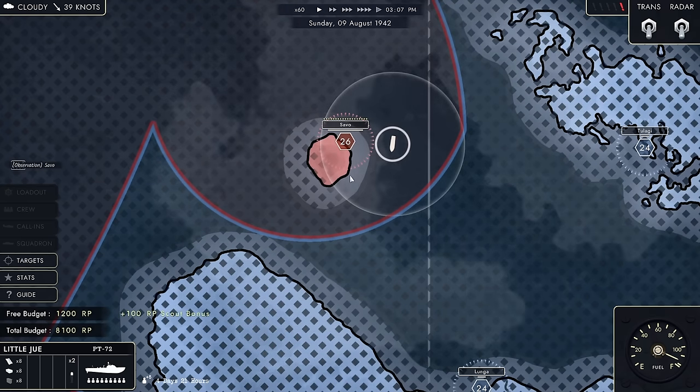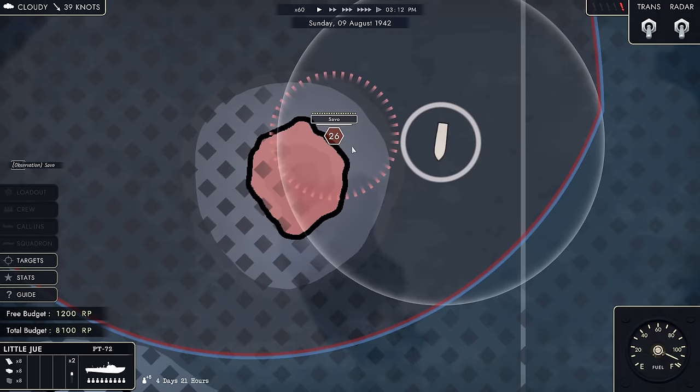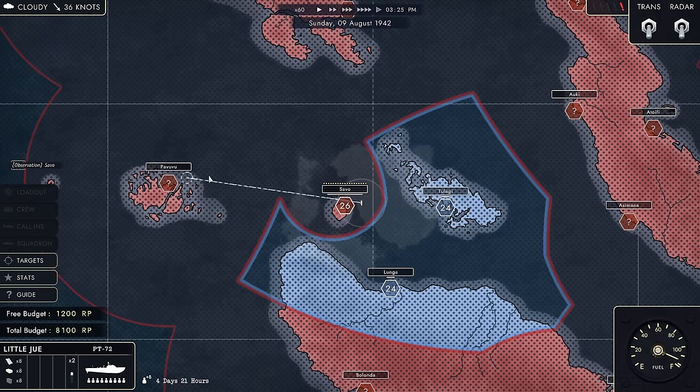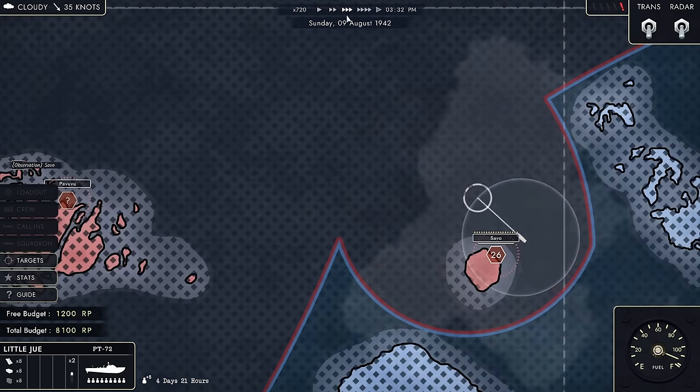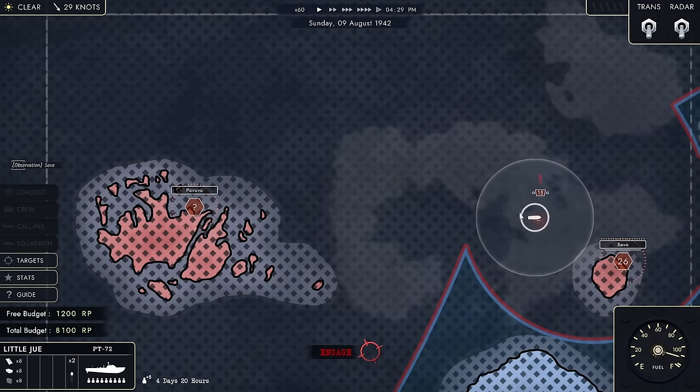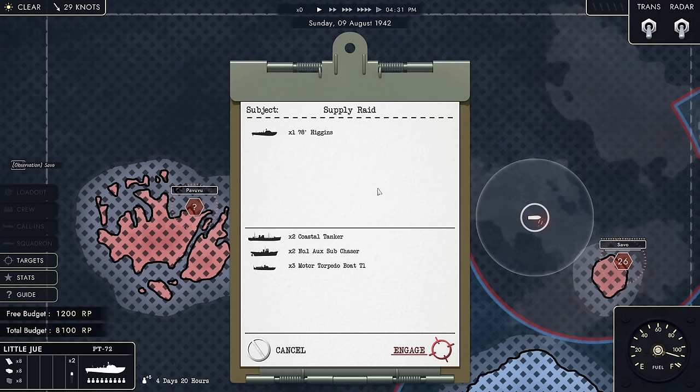Let's speed this up. We have an observation of Savo — I am just one PT boat, so I'm not likely to do much against a base like that by myself. Let's head toward Puvuvu. We have something here: three motor torpedo boats, two subchasers, and two coastal tankers. That is a lot, but let's see how much I can chew up.